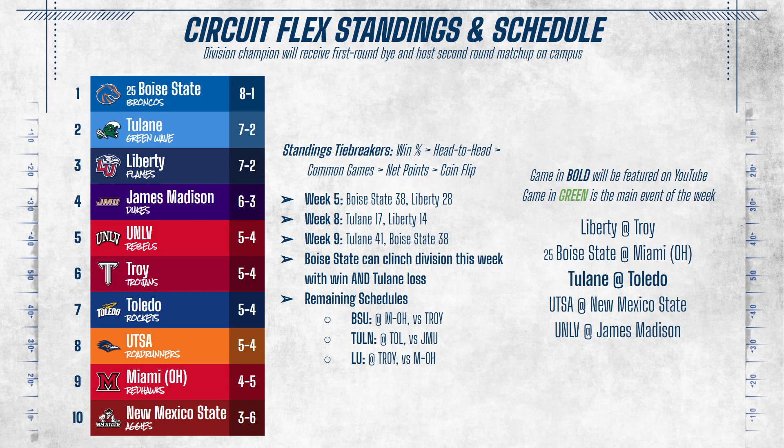Starting with the Circuit Flex division, Boise State has a one-game lead over Tulane and Liberty. They would have already won the division had they beaten Tulane two weeks ago, but the upset kept the race alive. Liberty needs to win out and Boise State to lose out, while Tulane only needs to win out and Boise State to lose once, thanks to their head-to-head tiebreaker. This week's featured YouTube game is Tulane vs. Toledo, as the Green Wave attempt to catch Boise State.